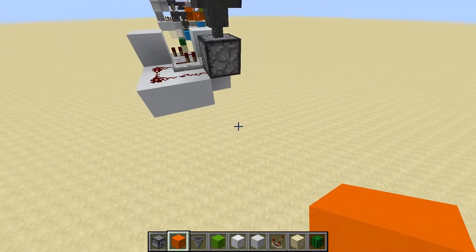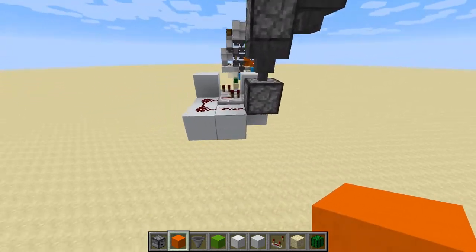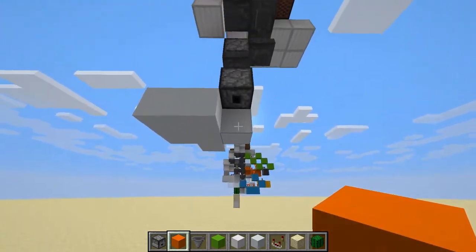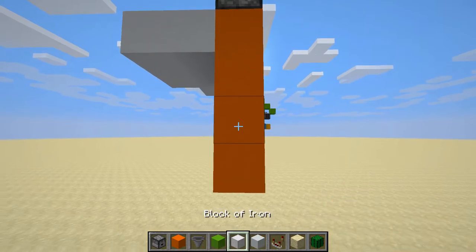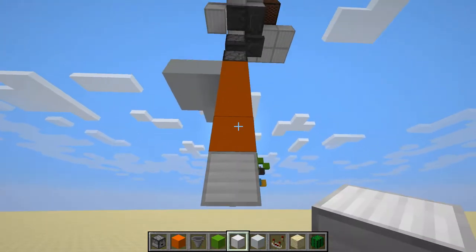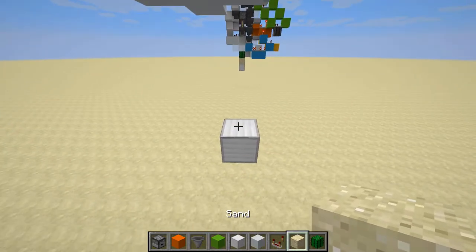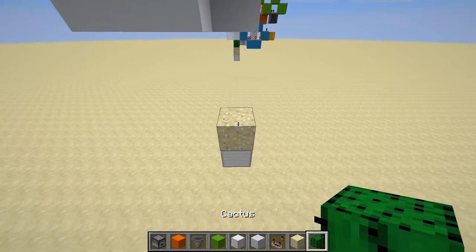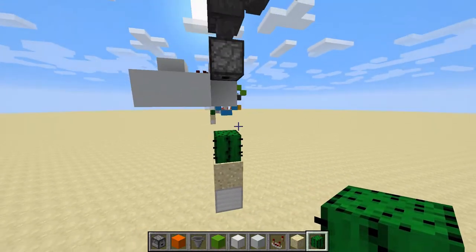You could dispense the items into lava to destroy them, but then you have to listen to the lava. So we're going to use a cactus. Come underneath the dropper and place four temporary blocks straight down, then a permanent block as your fifth one, and delete those four. Place a piece of sand on top of that and a cactus on top of that, and we'll build a funnel for that a little bit later.